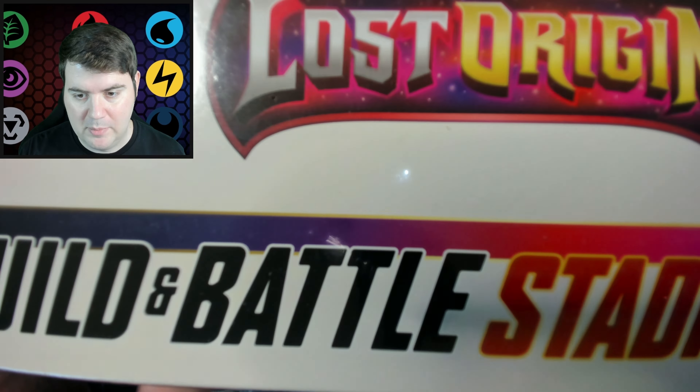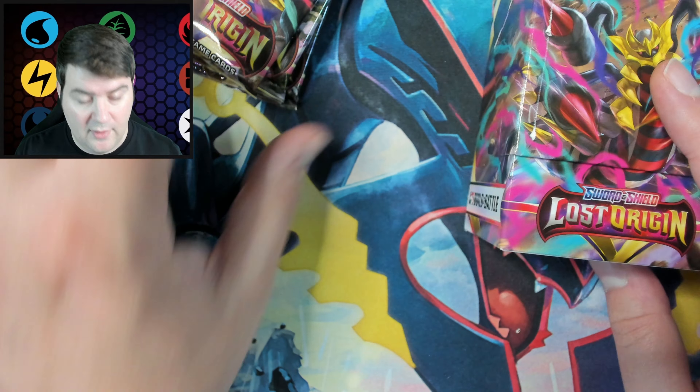The real reason I get these is because of the special promos inside. Sadly, there are four of them but they're random. I have a bad habit of getting three out of the four even when I open eight boxes. The first one is a Comfy promo. As you can see, it has a little Lost Origin stamp right there. These pre-release kits always have those stamps on the promos, which is pretty cool.